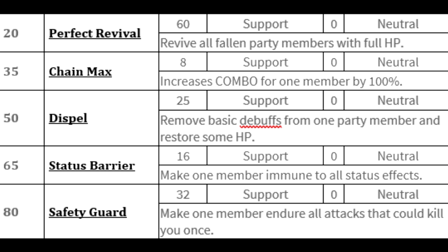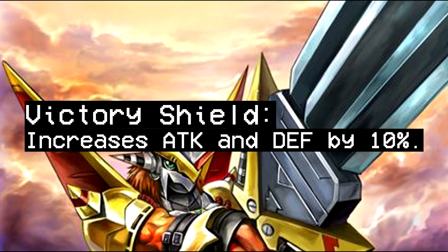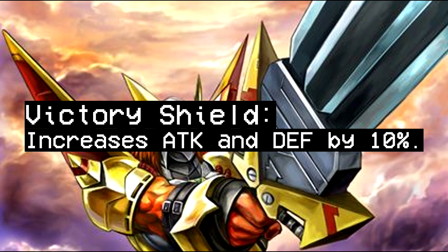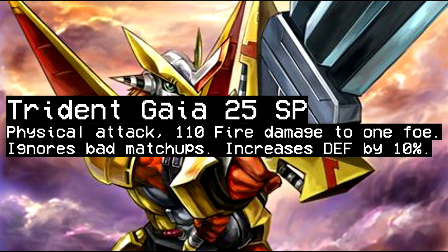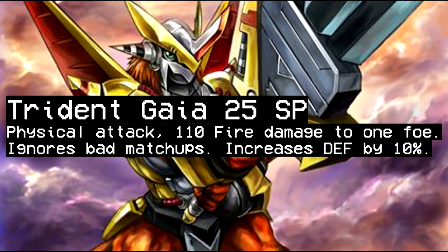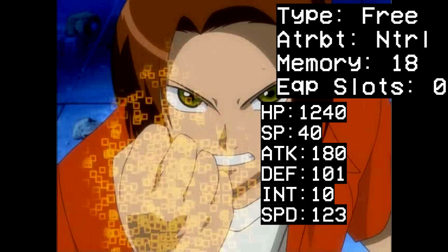Next up is Victory Greymon, who is overall pretty defensive with nice physical bulk. His ability, Victory Shield, would increase his attack and defense by 10%. You could see him being played on a grand Locomon-style team, kind of like ImperialDramon Dragon Mode but for physical attackers. Because he's physical, he'd have fewer synergies and you'd probably see him less, though he does have an interesting attack tried in Gaia — 110 fire damage to one foe that ignores bad matchups, meaning he can hit Data types for neutral damage, and it also increases his defense by 10%.